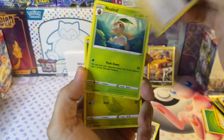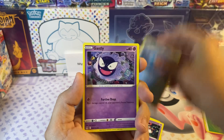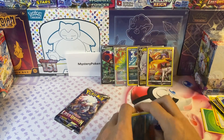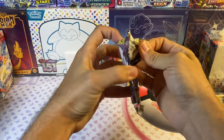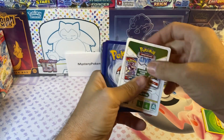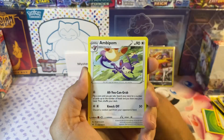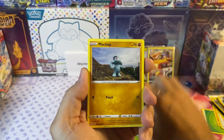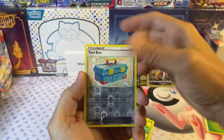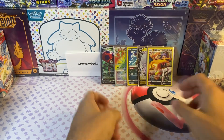Bronzong, Riley, Nuzleaf, Gummie, Zorua, Ducklett, Gastly, Gengar reverse, and then the Dewgong. Last pack — we've got Damage Pump, Dottler, Machop, Shiftry, Seel, Rockruff, Togepi, and then the Politoed non-holo. Not bad.